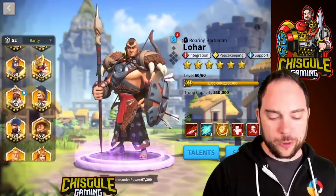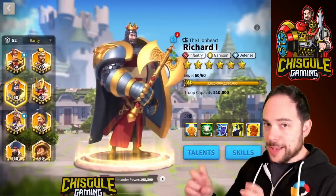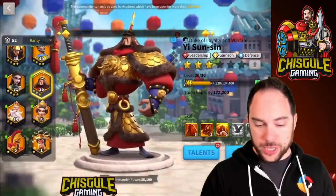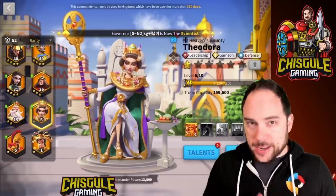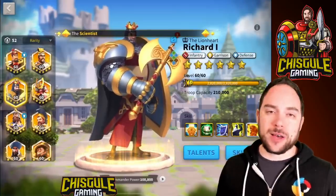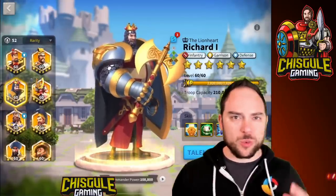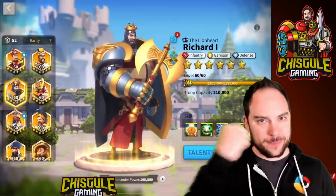Overall, Richard I is a commander whose value will diminish over time as more commanders enter the game — this is true of every commander, but the rate at which Richard loses value is greater than many others simply because of all the counters to healing. With newer specialized commanders like Yi Sun Shin and Theodora potentially arriving for city defense, there are fewer and fewer situations where Richard truly shines. Hopefully you find this guide helpful — drop a like, consider subscribing for more commander guides, and until next time, have fun smashing the kingdom.